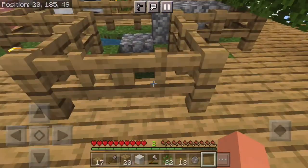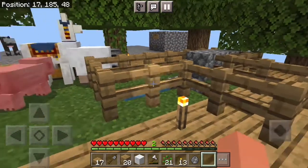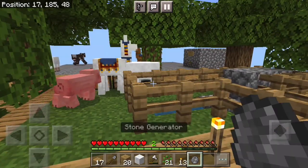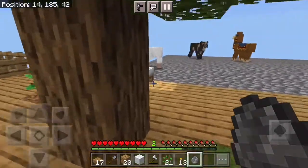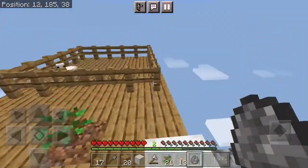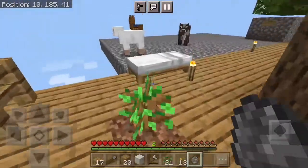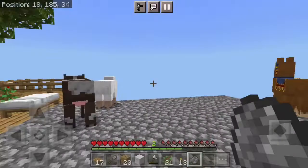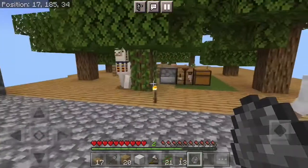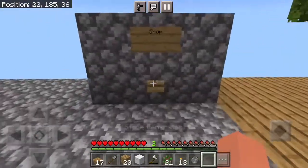That was a lot of raging. Also in the last episode I said I would be putting down this cobblestone generator, and I didn't lie — I will be putting it down somewhere. That's what I'm going to be doing in this video. Well, not just that. Hi chicken! Going to be doing some fun things.